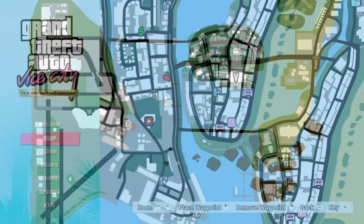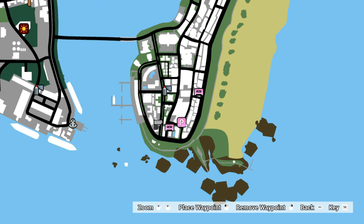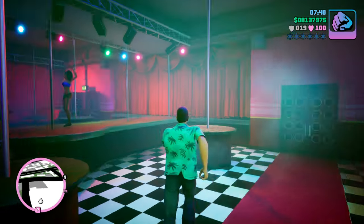First, we have Pole Position. After you buy it, the trick is to go for a private dance with one of the ladies there and stay for about 5 minutes. I stayed a bit more just to be sure, and after this you will have the asset completed.